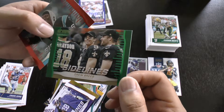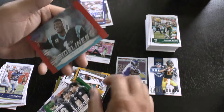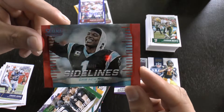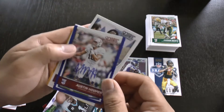Drew Brees — that's a nice green parallel, no number though. And last but not least, Cam Newton, 29 out of 50 — that's a red parallel, a nice card. So those are our hits.